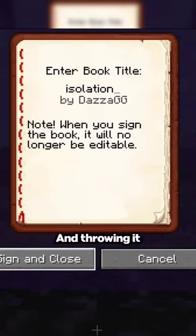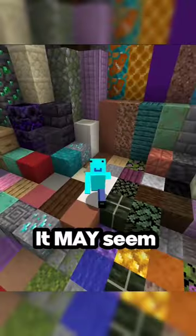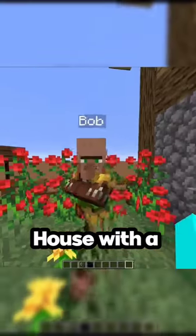By entering 'isolation' into a book and throwing it into a nether portal, it brings you here. It may seem bland, but if you travel, you'll find a house with a villager named Bob.